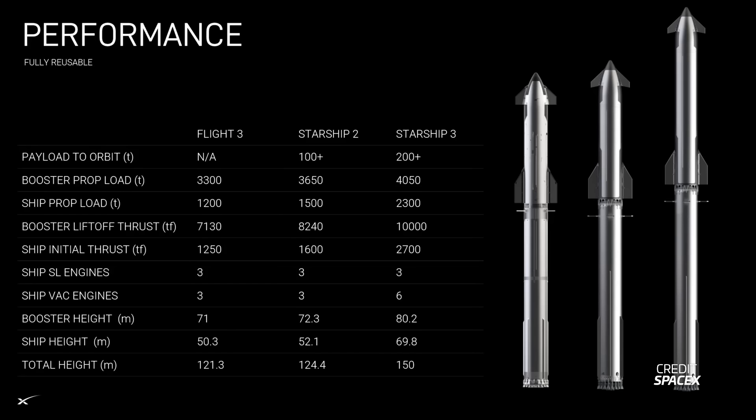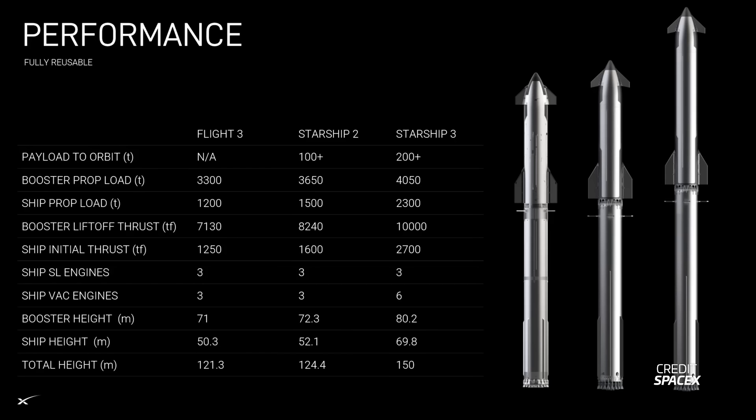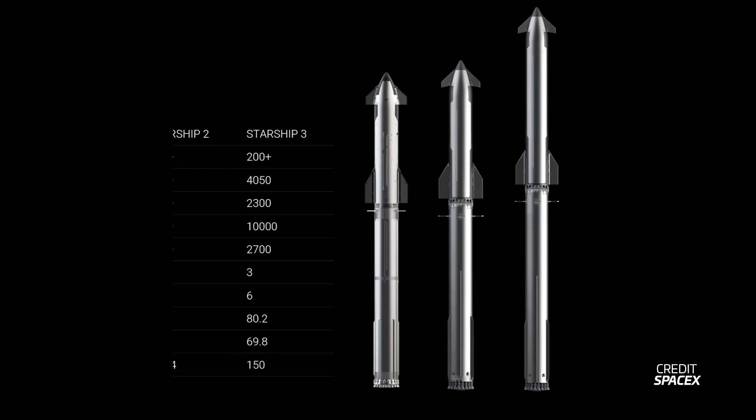Version 2 aims to get over double the payload capacity of the current version, with a payload of north of 100 tons — finally reaching the original performance targets. But upgrades won't stop there. Starship version 3 aims to get up to 200 tons into orbit. One thing that becomes very obvious when looking at the renders is that the ship and booster will be stretched and therefore carry more propellant. According to the numbers on the slide, the booster will go from 3,300 tons of propellant to 3,650 on version 2 and then 4,050 on version 3 — roughly a 23% increase. The ship gets even crazier, going from 1,200 tons currently to 1,500 on version 2 and then 2,300 tons on version 3. That's almost double the propellant of the current version.